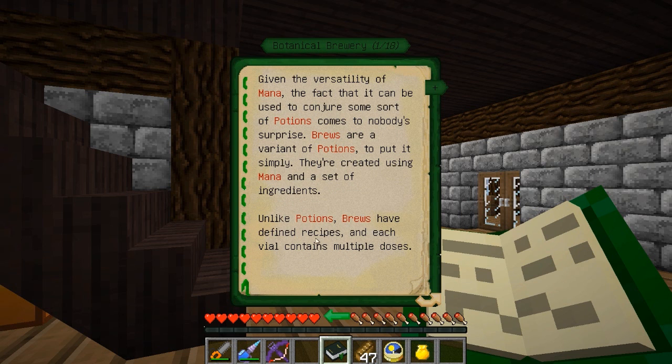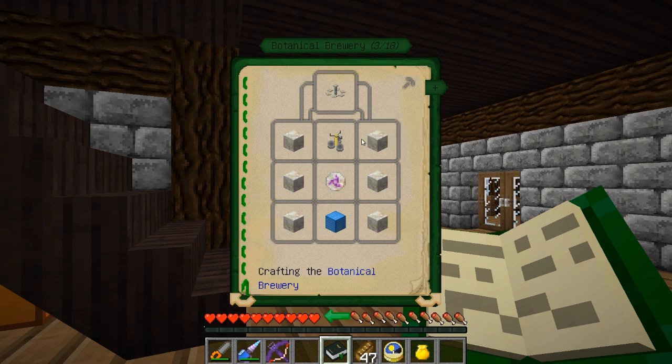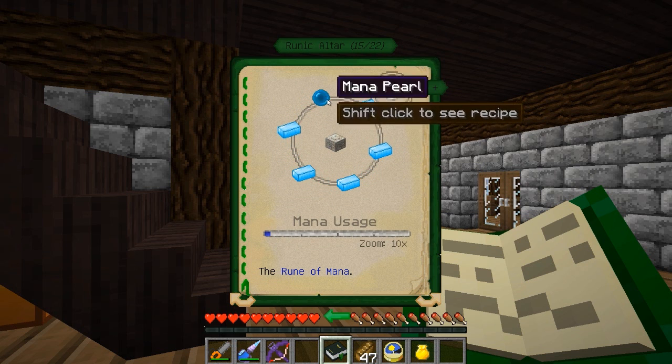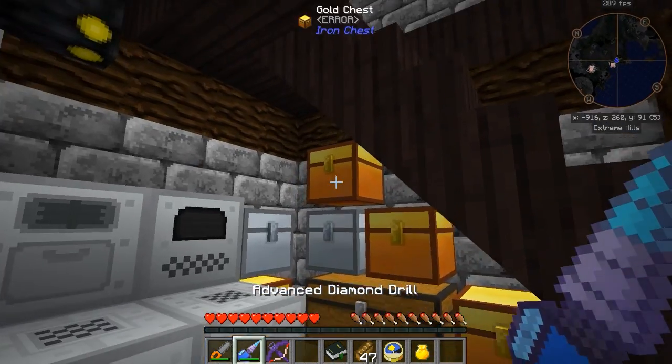So unlike potions, brews have defined recipes and each vial contains multiple doses, which is really nice to have. I need a Brewing Stand, Living Rock, Rune of Mana, and a Block of Mana Steel - not too bad. The Rune of Mana is going to require a Mana Pearl. Good thing I've been collecting those. And then just some Mana Steel. So let's grab some iron - I'll grab half a stack - and an Ender Pearl. Let's go ahead and craft while we're over here.